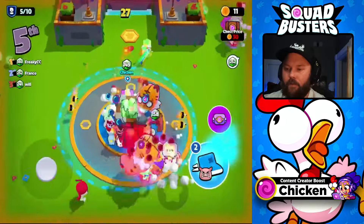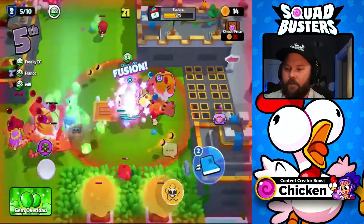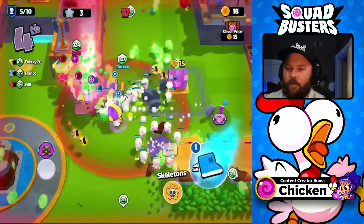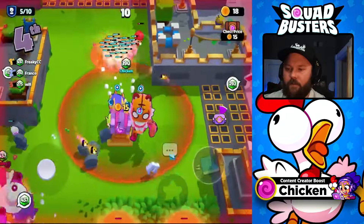Okay, we got some Beas. Let's use a fusion key — we're gonna go with a witch. Okay, looking good. See, this is why you want to fight late. This is why you want to fight late. Let's add a chest.